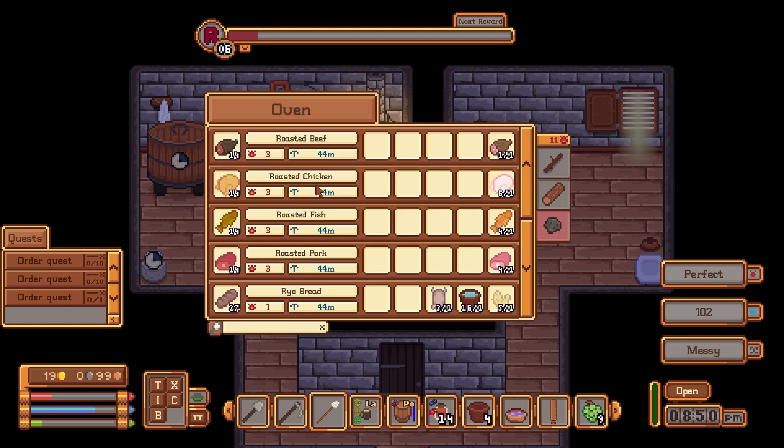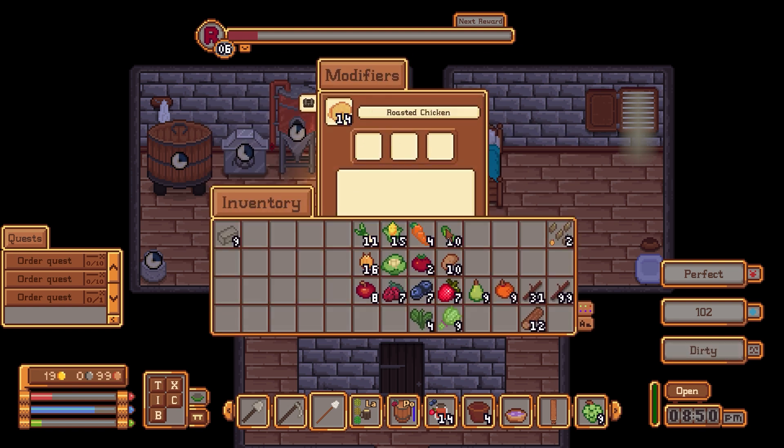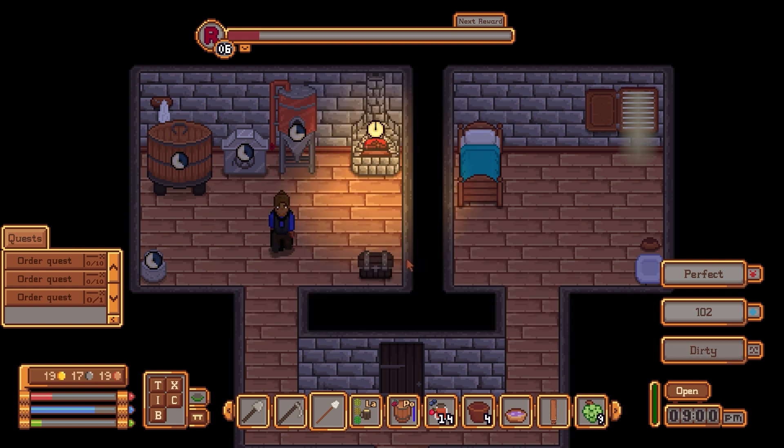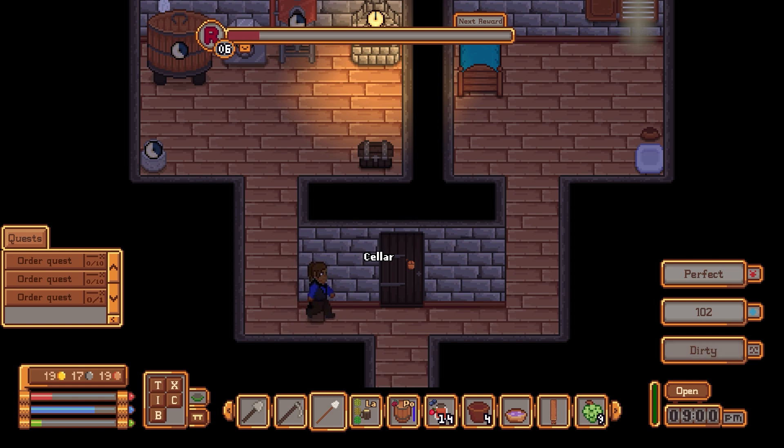Let's make some food for us — let's do a chicken with onion and sage. Yes! Oh my gosh, this is great!